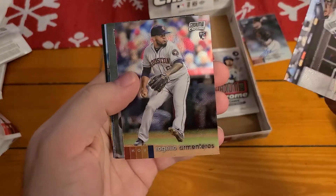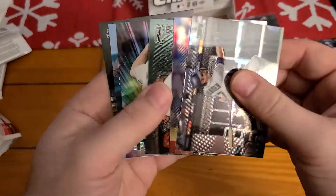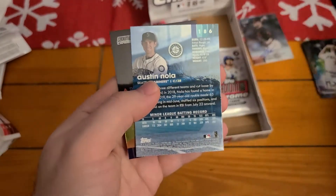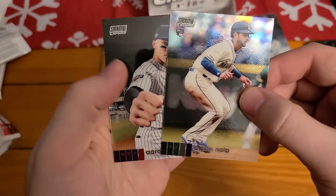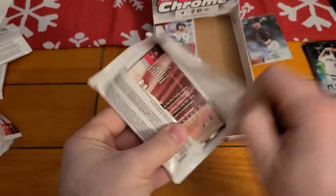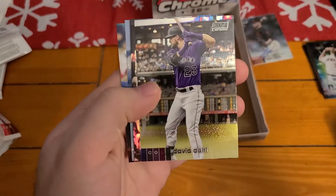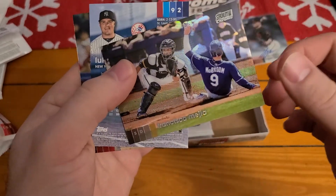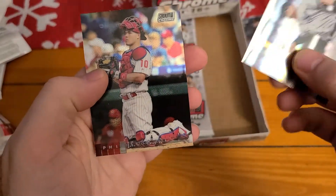We got Mitch Haniger. Rogelio Armenteros. Mauricio Dubon. And we got another Beam Team - Justin Verlander. Austin Nola. And Aaron Judge giving the fist bump - that's funny. Patrick Sandoval. Pujols. And another Refractor - Francisco Mejia. We got Luke Voit. And JT Realmuto.